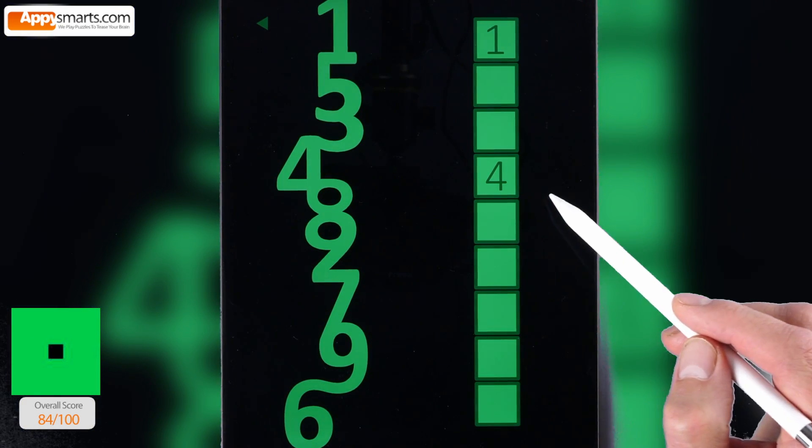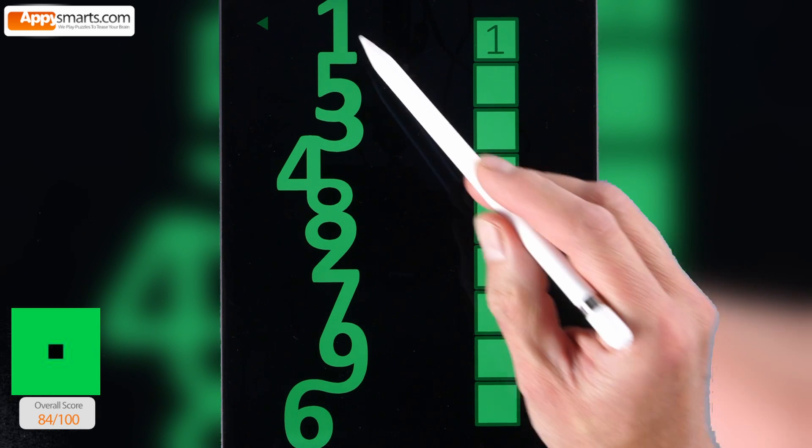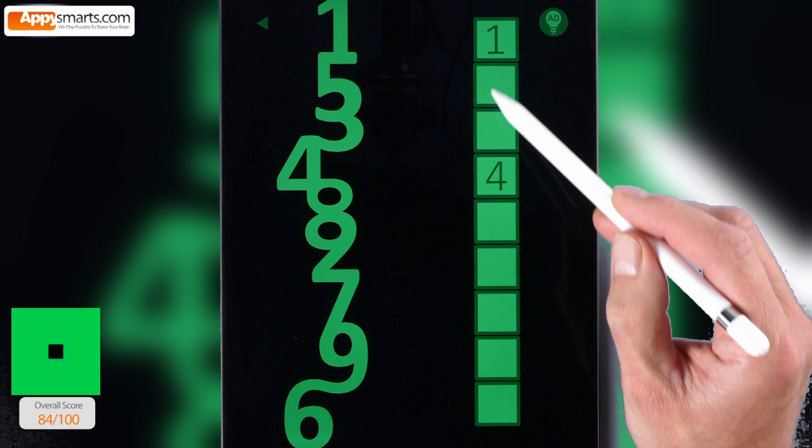14. Tap the squares on the right in the correct sequence. The sequence can be decoded by looking carefully at the column on the left.